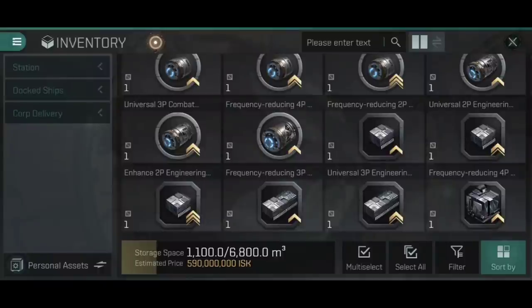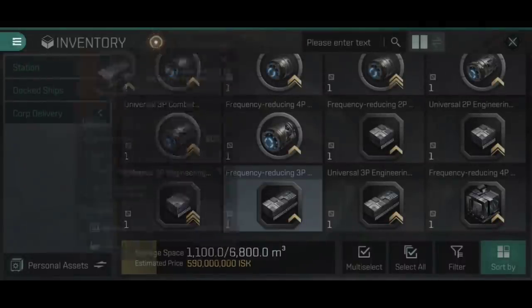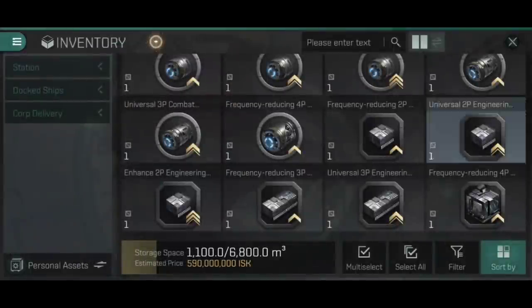The engineering integrated modules follow exactly the same pattern. A frequency reducing 2p engineering integrated module is 60% efficiency, integrates two rigs, and needs two of each to build - just using those square engineering rigs like warp core optimisers and auxiliary thrusters instead of combat rigs.